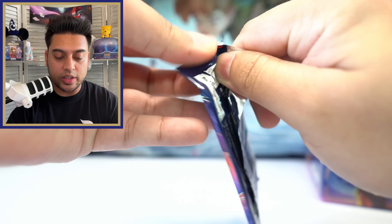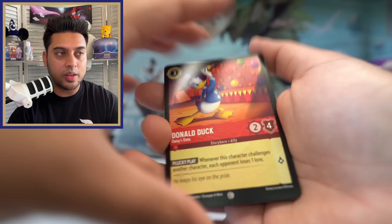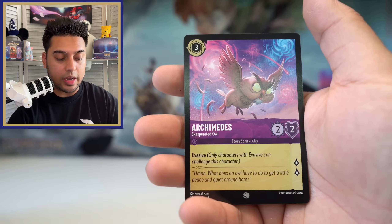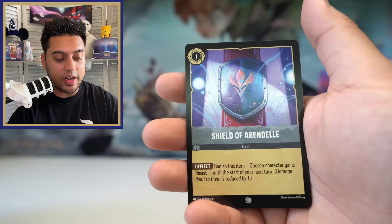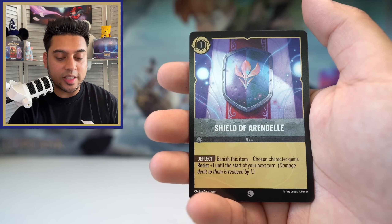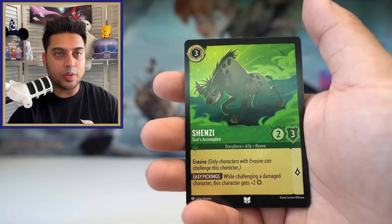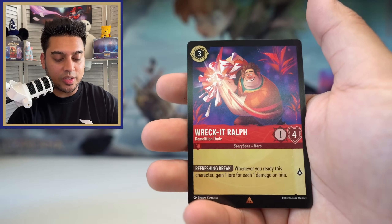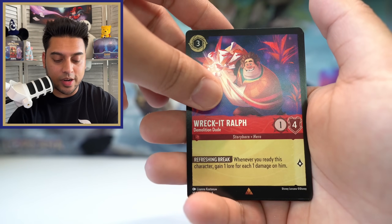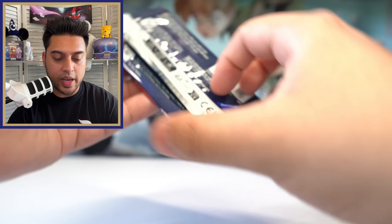As we open the next pack — with so many new cards added across all the sets, what deck are you guys going to be making? Let me know in the comments. I love Ruby Sapphire decks but I might change to something else. It seems like we're headed towards faster-paced games — trying to rush for lore and win in four or five turns. Monster, Wreck-It Ralph, rare Minnie Mouse, super rare, and Cronk foil.